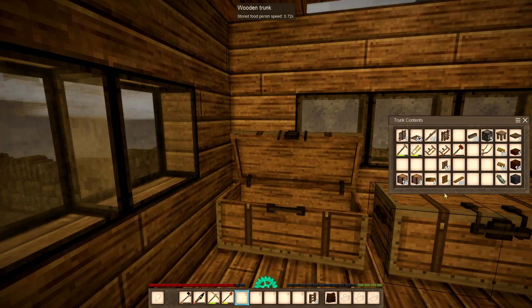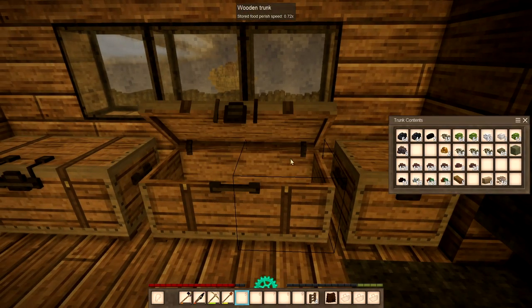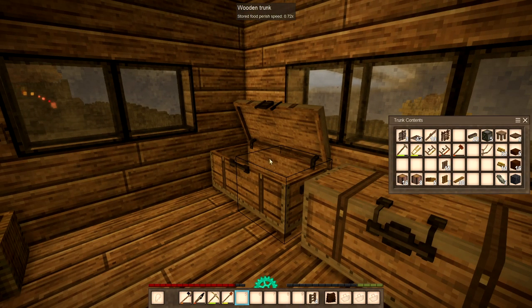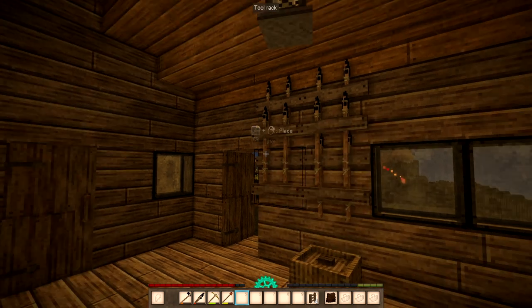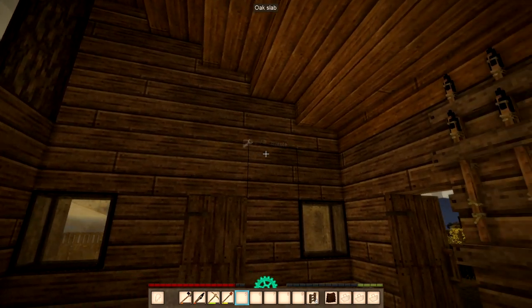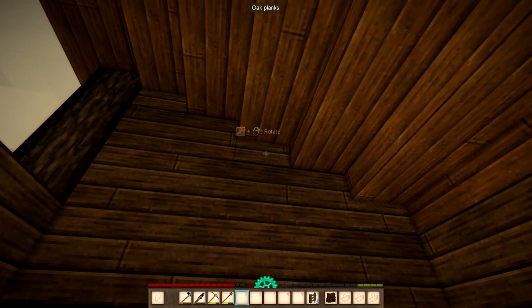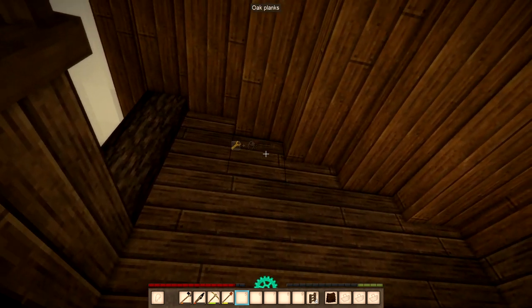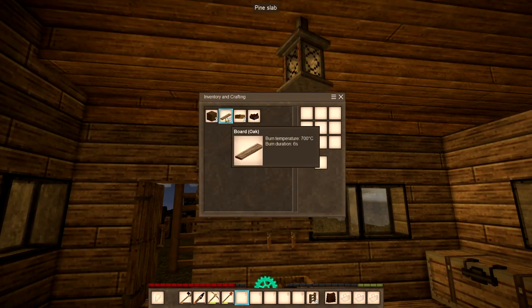Where did I put my oak planks? Did I use them all? I didn't use them all, did I? Oh no, they're here. Now, how many did I use over there? Was that a full one? One, two, three, four, five, six, seven, eight. A lot more than I've got here, I think — that's what I'm trying to say. I've only got five.